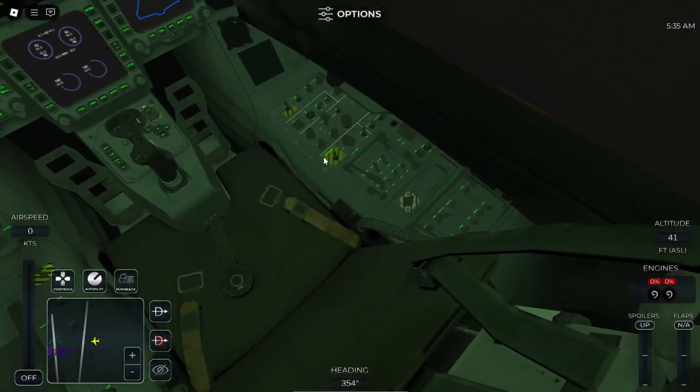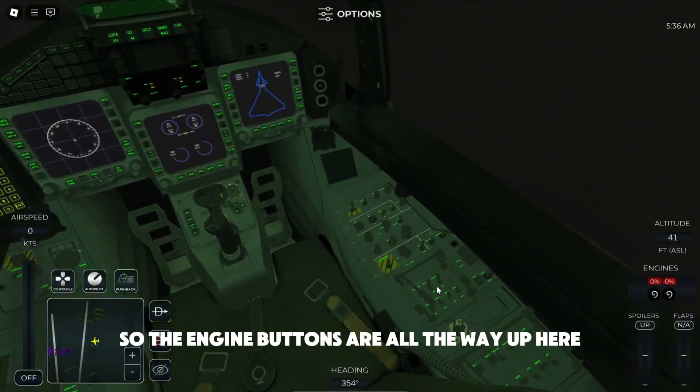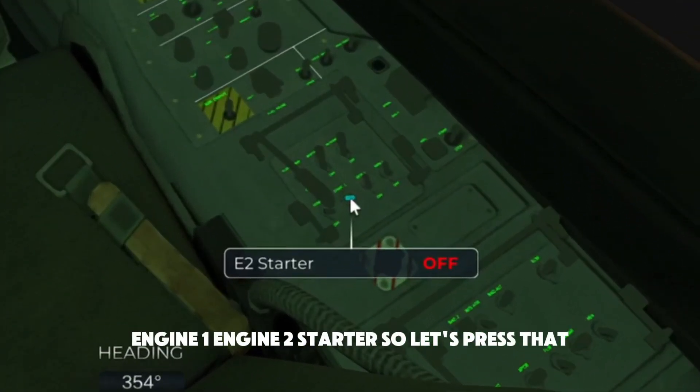Let's start with the engines. The engine buttons are all the way up here — engine 1 and engine 2 starter.